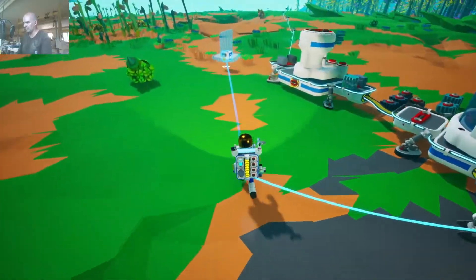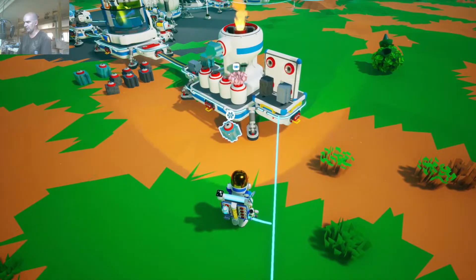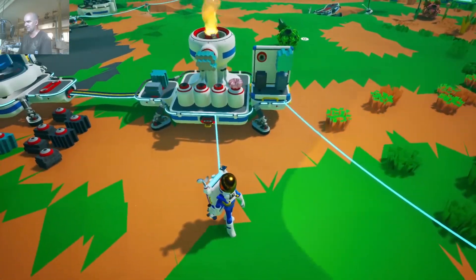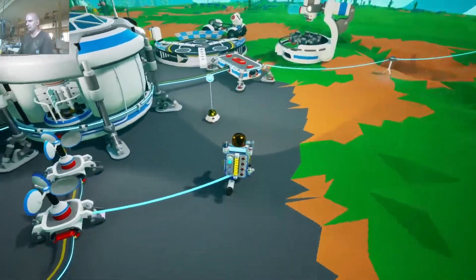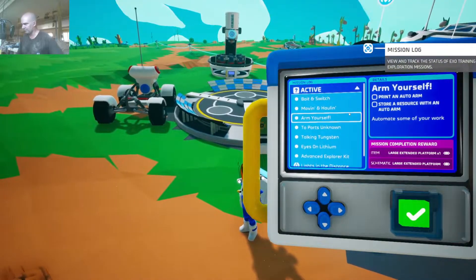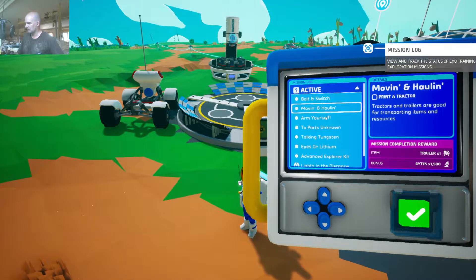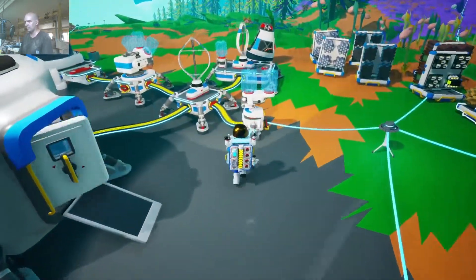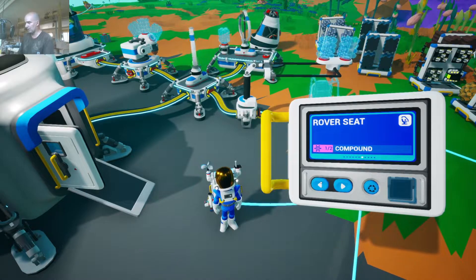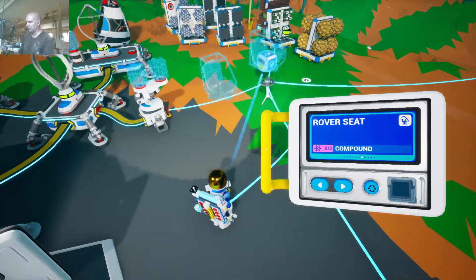What we need for the buggy is a power supply, which the QT-RTG is excellent for. This storage I want because this is going to help us do things. It basically just opens up the amount of storage we have and gives us a place to put some of this stuff instead of just having it lie around. I wish I'd gotten that zinc mission earlier. So what we're going to need to do is - the bait and switch gathers sphalerite, we're going to do that. Moving and hauling: print a tractor. Can we print a tractor right now?